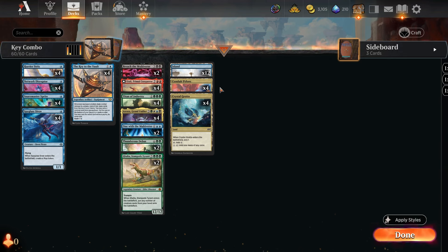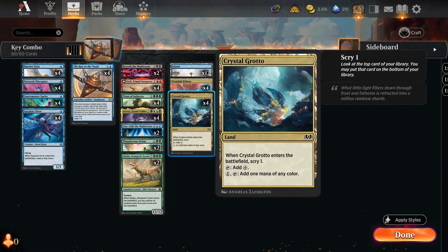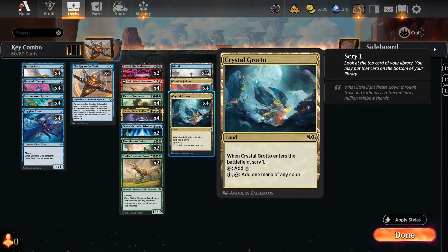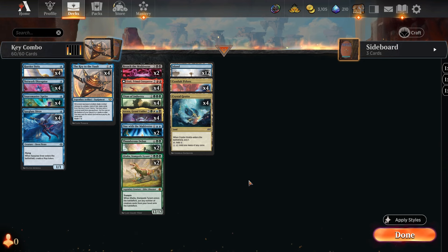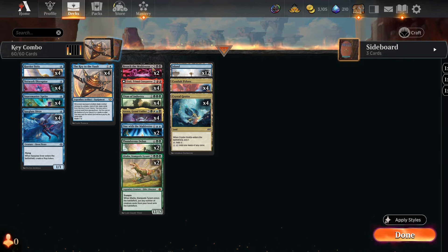One of the other keys to this deck — no pun intended — is the lands which let us manipulate the top of our deck. We've got the new Conduit Pylons, which let us surveil when they come into play, and Crystal Grotto, which lets us scry when it comes into play. So the ideal hand is to play a turn-one flyer, turn-two Key to the Vault, then turn three play one of these to manipulate the top of our deck — if it's one of the 20 big spells keep it on top, if not put it on the bottom.